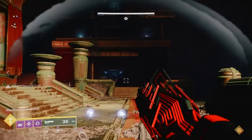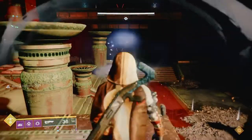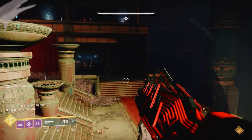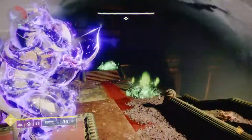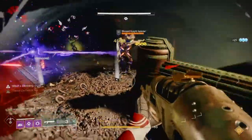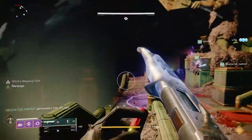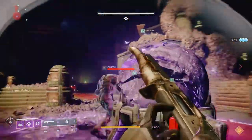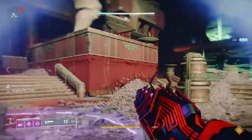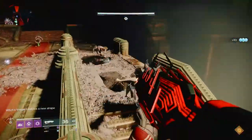Breach Light can come with rampage, vorpal, multi-kill clip, and outlaw — a pretty good gun that fills out your builds reliably. And of course Gnawing Hunger, which drops all the time. You can get that with rampage, multi-kill clip, kill clip, swashbuckler, tap the trigger, Zen moment, and subsistence. Specifically the subsistence roll with some of the other perks is really great because you can make a build where Gnawing Hunger basically never stops shooting if you're doing a bunch of trash ads until it runs out of ammo.